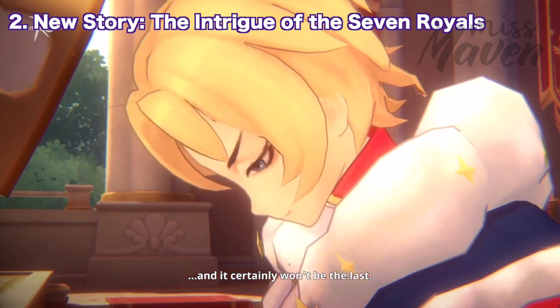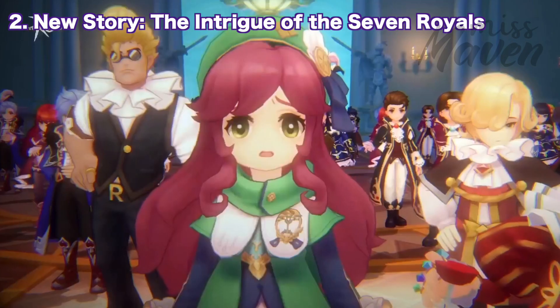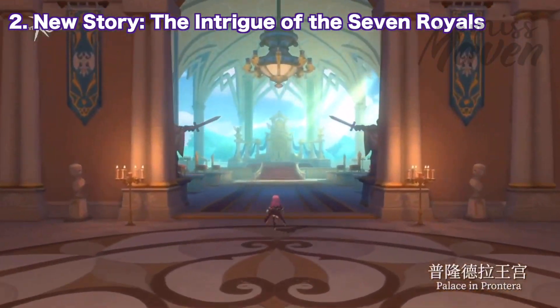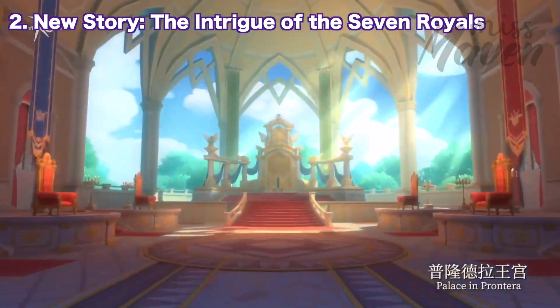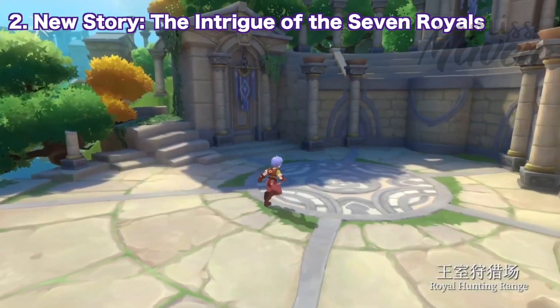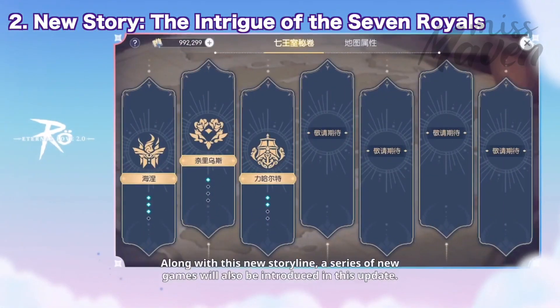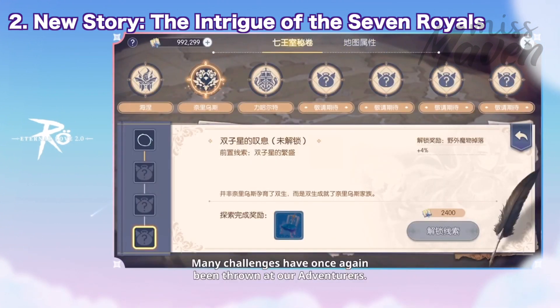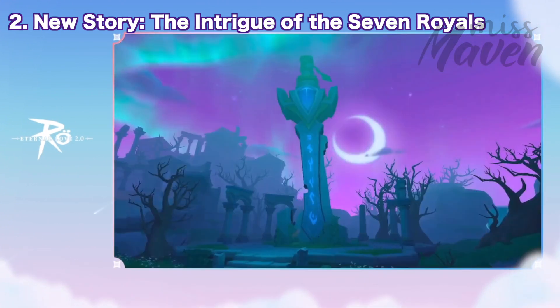Up next we have the new main storyline called the Intrigue of the Seven Royals. This new story quest will introduce the new Printera Palace main city map, the new Royal Hunting Ground gameplay map, and the new Sword Steel growth system. This will help uncover the truth buried by the mystery surrounding the Seven Royals.